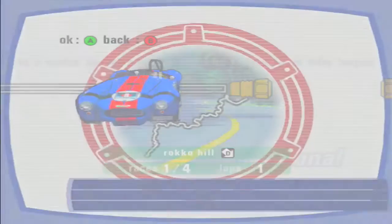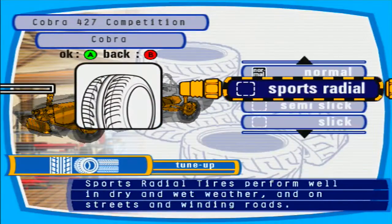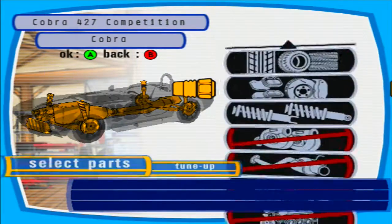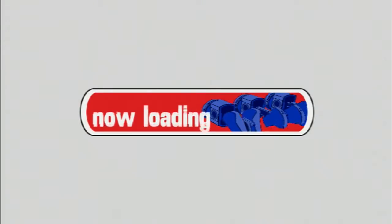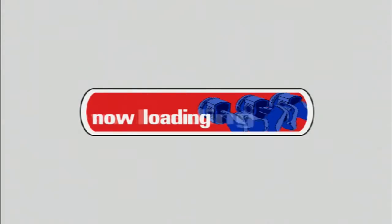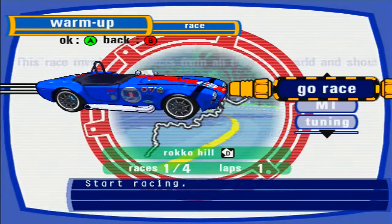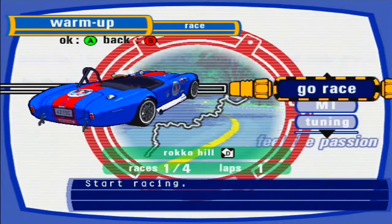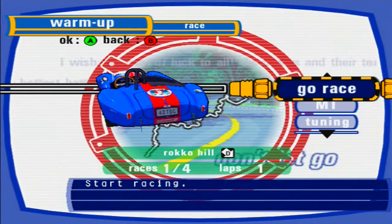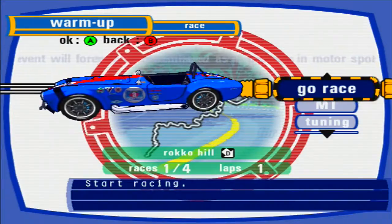With all that out of the way, it's time to move on to level 6, where we've got the Mountain Championship. It's just another four-race event, and it's going to be taking place on all the hill tracks, including Rocko Hill Downhill and Hill Climb, as well as Akagi Hill Downhill and Hill Climb. Let's get it on and win.